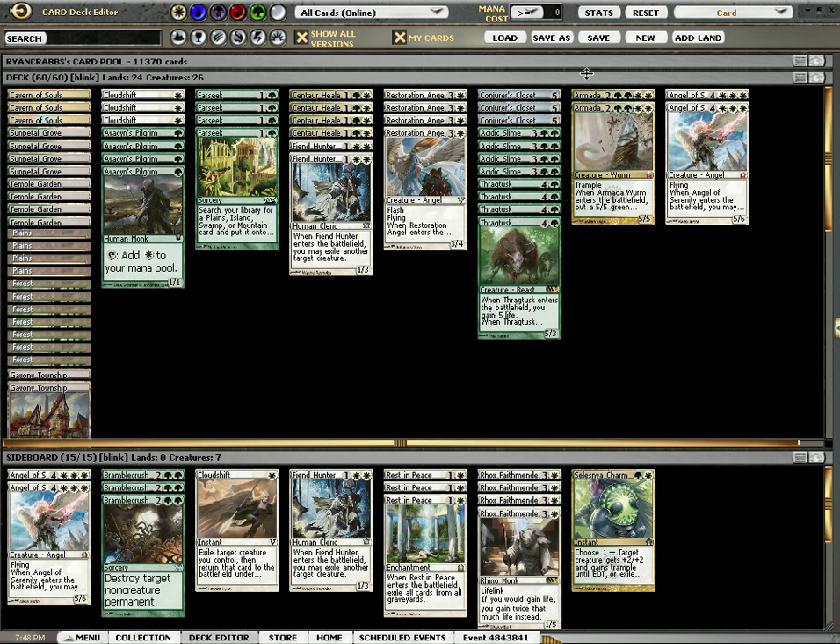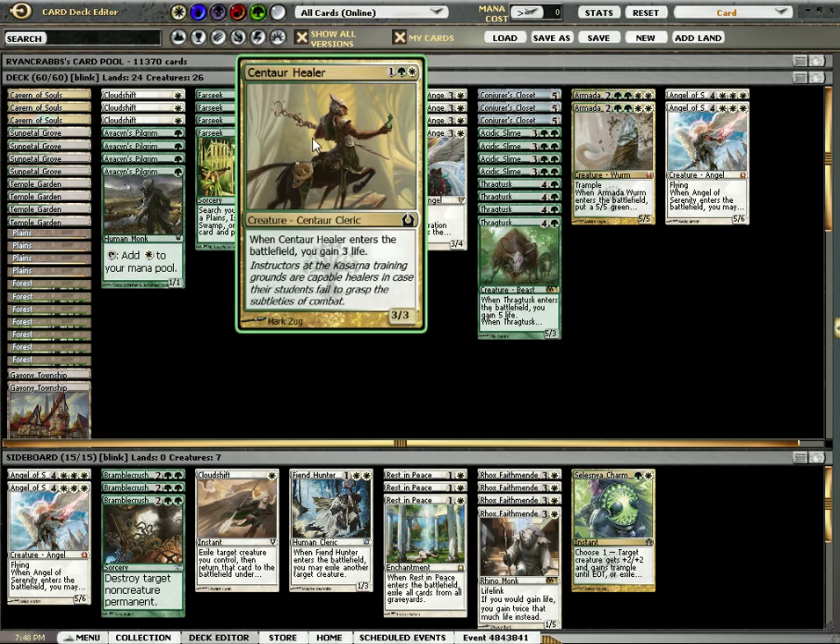I've also added one more Closet, because it's very powerful — a lot more powerful than I thought it would be. Just blinking a Thragtusk or a Centaur Healer gives me so much value. I've also added the fourth Centaur Healer to help with aggro decks.